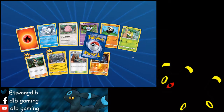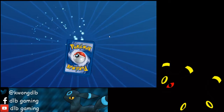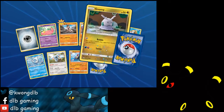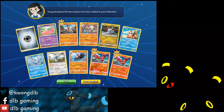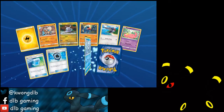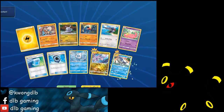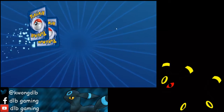Mellow, Murkrow, Swellow. We're reaching the point where we have our booster box packs now. Oricorio, Oricorio. Aqua Patch, Goodra, Wailord. So after this one, it will be the booster box packs on TCGO.